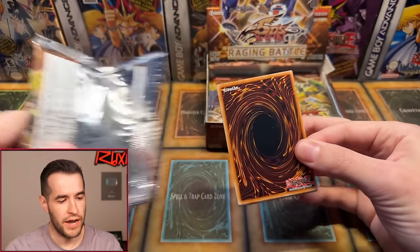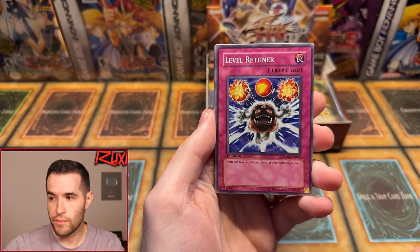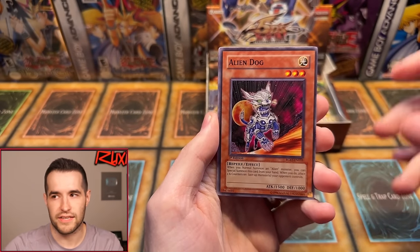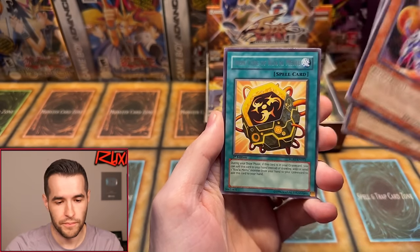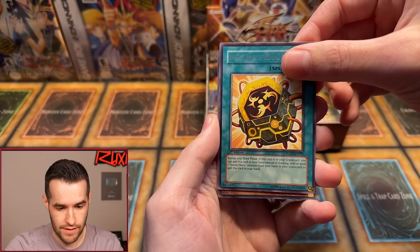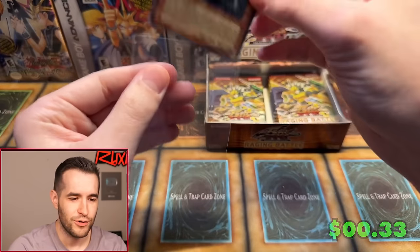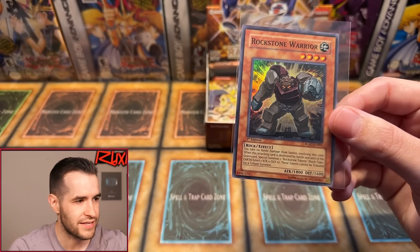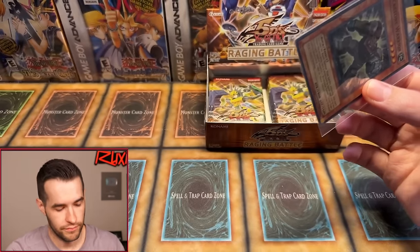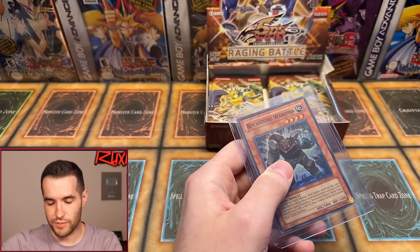Pack thirteen continued — flippity flop. Not upside down this time. Could that mean something? Kallude, Level Returner, Sangan, Emissary, Natural Tune, Double Tool. Ruxon Special, first one of the day, Hedgeguard — and a Rockstone Warrior foil! It wasn't upside down. Does that mean something? Interesting — we might have to keep an eye out for that. Third foil of the box. Ruxon Special didn't perform super well; it's hard to title and thumbnail because fans know what it is but new viewers don't.